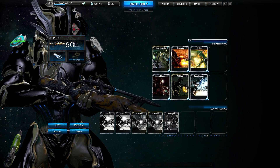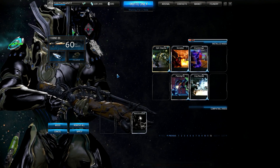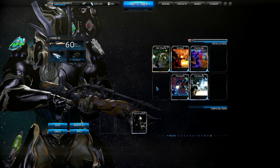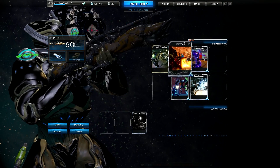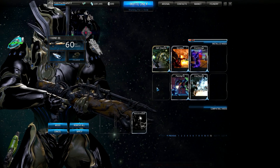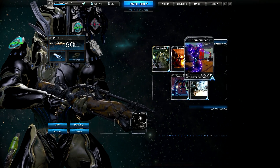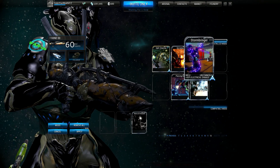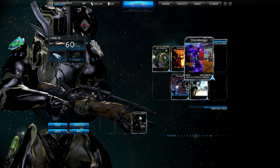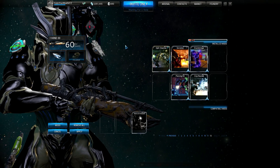For the Grineer build it's actually exactly the same as the Corpus build, except instead of Bane of Corpus you're gonna want to put in Bane of Grineer. I haven't found that bane mod yet so unfortunately I don't have it to put in there, but Bane of Grineer is what you'll want to use. Also, if you want, you can use Hellfire instead of Stormbringer — they do the same damage bonus to Grineer — but I usually prefer electric over Hellfire for Grineer because of the stunning properties of electric.